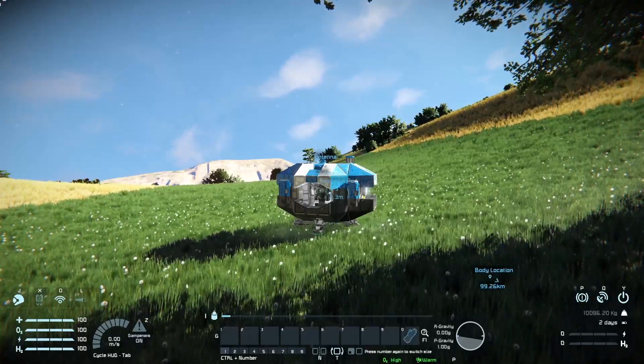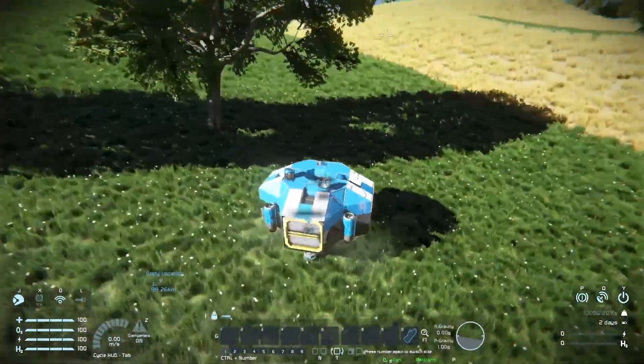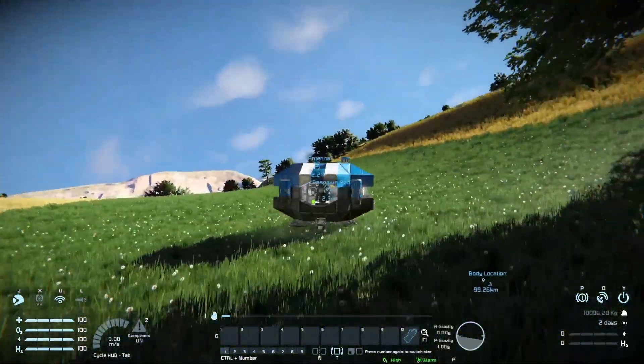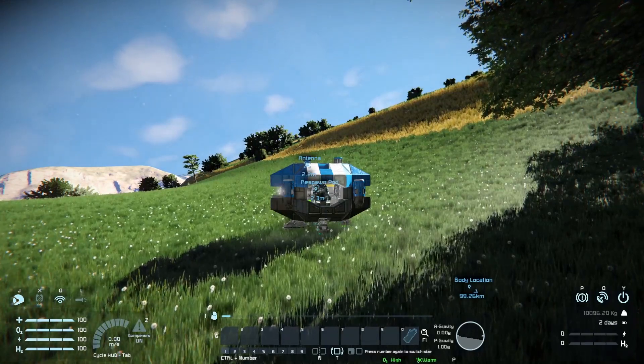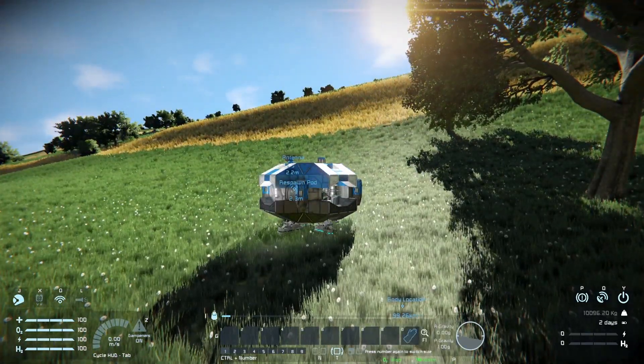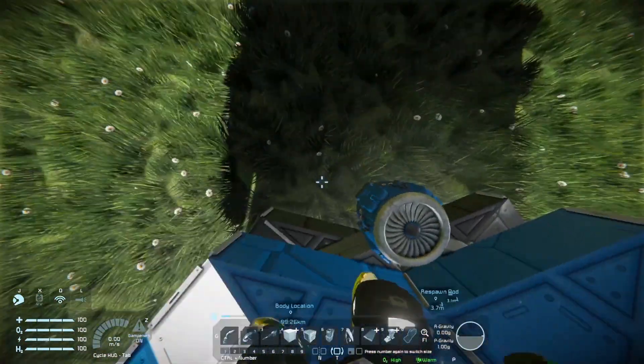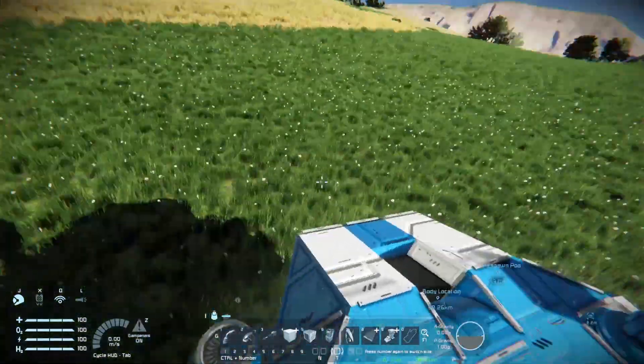Hey guys, welcome back to Beginners Basics. We just landed in our drop pod on the Earth-like planet and we're going to discuss what it means to get out of that drop pod and touch grass. Evidently it really didn't want to do it right away because I'm standing on top of the pod.